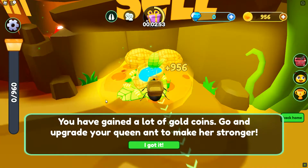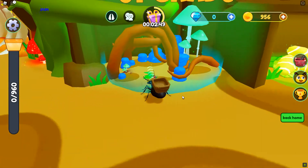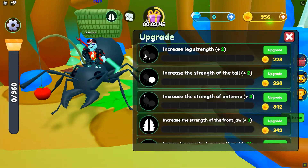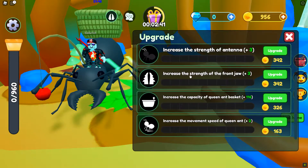We have gained a lot of gold — go and upgrade your queen to make her stronger. Yes, queen! That's really strange. We can increase the leg strength, strength of tail, strength of antenna, strength of the front jaw, capacity, and increase the movement speed. Let's upgrade capacity. Continue to collect food scraps and get gold coins for after sale to upgrade your queen ant.